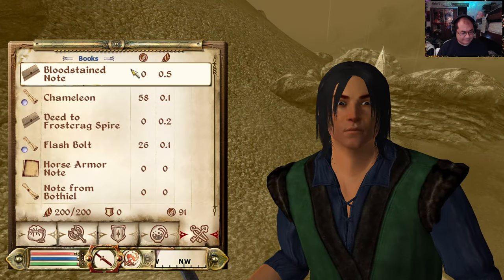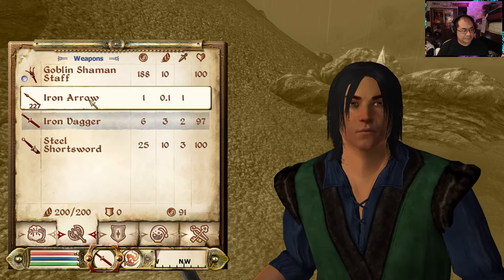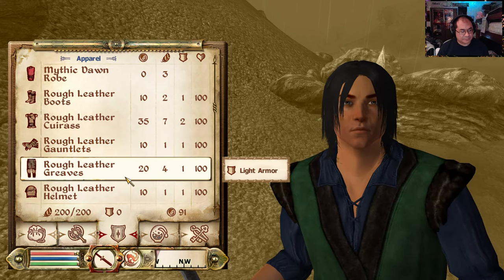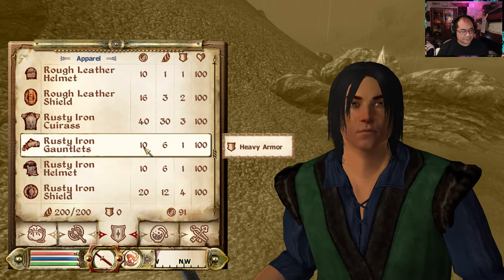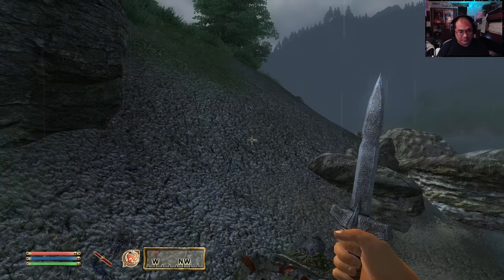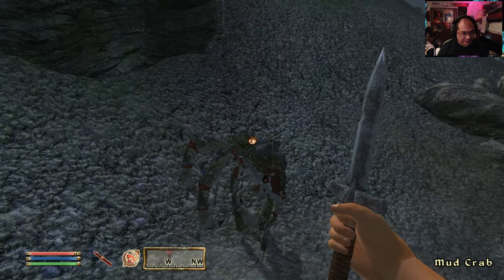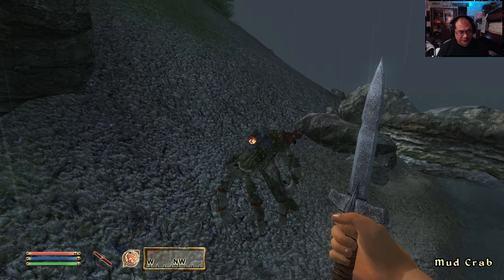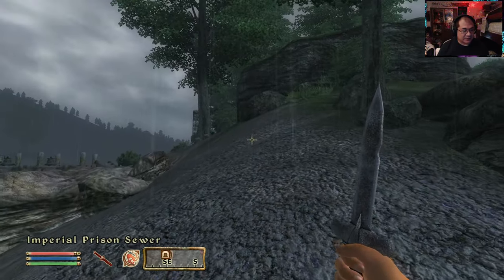Over-encumbered. I've always been impressed with the physics — being able to lift things up like that. For some reason, I feel like the grabbing and manipulation of items in Oblivion is actually better than how they have it in Skyrim.